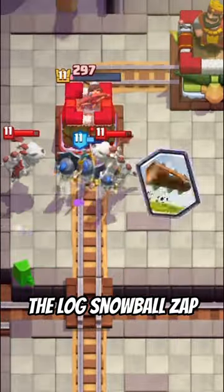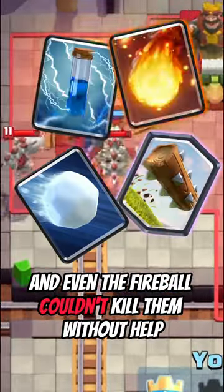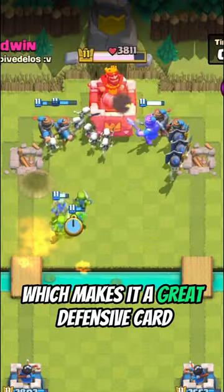The whole point of using the Guards over other swarm cards is that their shields can withstand small spells. The Log, Snowball, Zap, and even the Fireball couldn't kill them without help, which makes it a great defensive card.